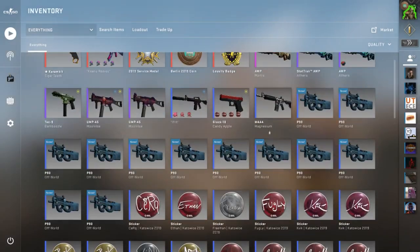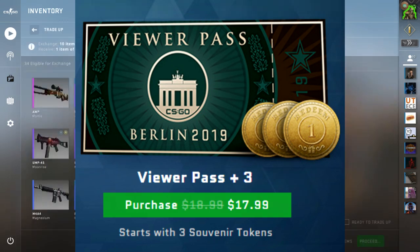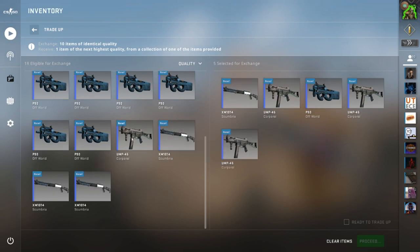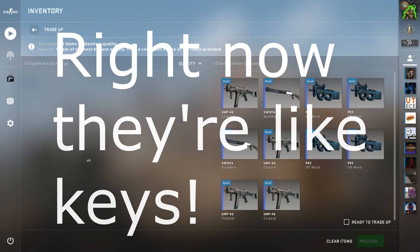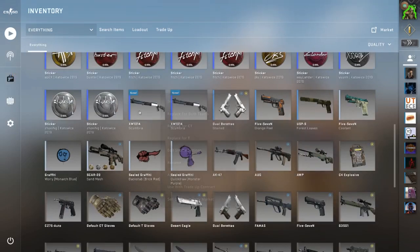We have this new question of what are the best ones to invest in, and we also have a new thing where we have to use souvenir tokens in order to purchase these packages, so there is a new dynamic to consider. You will have to wait until after the packages are unobtainable before you can actually make a lot of money off of them. It's going to be a bit of a long-term thing, though it won't take that long.